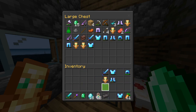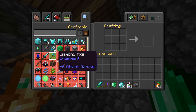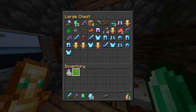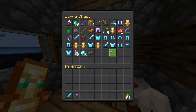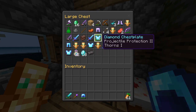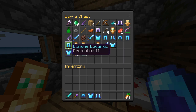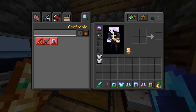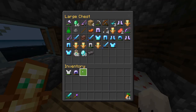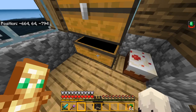I'm just going to store all this stuff for now. I do have a netherite ingot so I could upgrade my broadsword if I wanted to. Let's take a look at some of our armor - okay, this is a good piece, that's way better, let's grab that. I'll take the protection and put on this new set of armor. We also got a few emeralds.